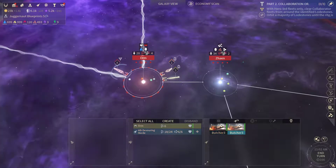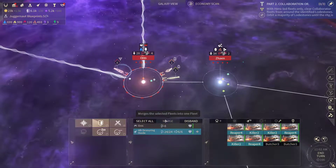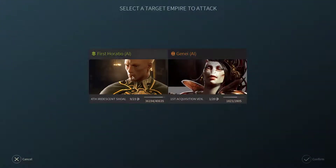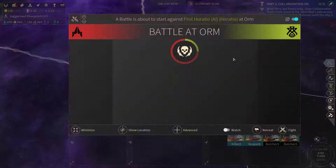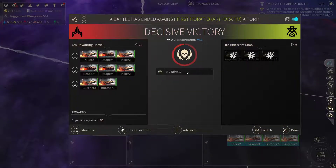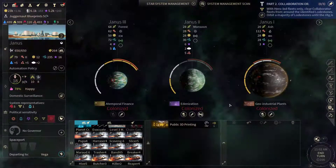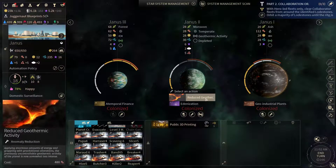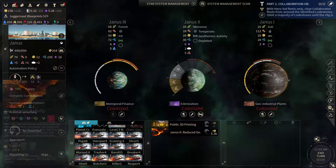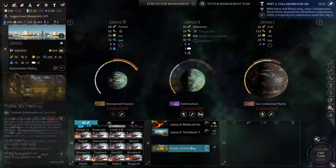First let's send these two ships out and join them up. Now let's attack — there they go. Now Yanis has got some geothermic activity here — let's reduce that, and let's get a Terran vault here.